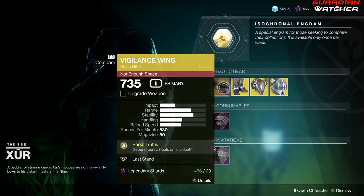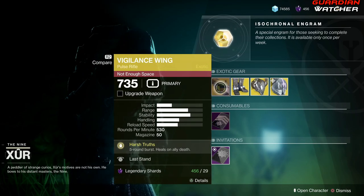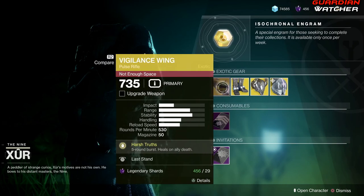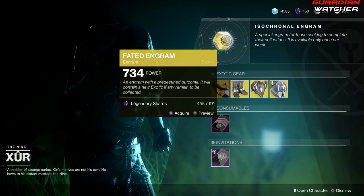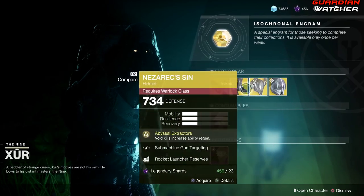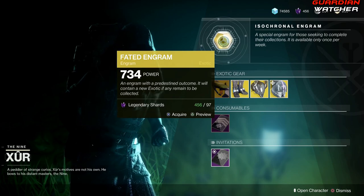As for weapons, weapons don't get Armor 2.0. So if you guys do not have one of these, go ahead and grab the armor pieces first before popping your Faded Engram, because you do have a chance to get one of these inside your Faded Engram and you don't want that.